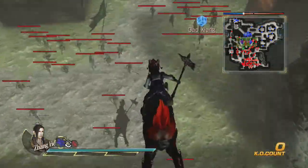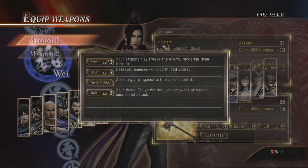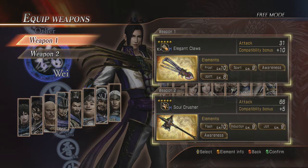I did get them, haha! It's wonderful. So that was fun. Frost - your attacks may freeze the enemy rendering them immobile. Spurt - defeated enemies will drop winged boots. Awareness - able to guard against attacks from behind. And Uplift - your musou gauge will recover somewhat with each successful attack. All right, so since I masterfully took care of that, I did get them - told you!